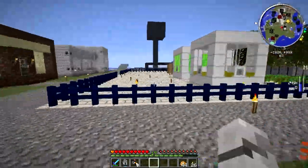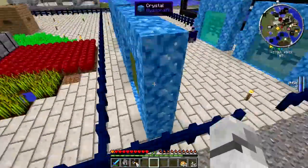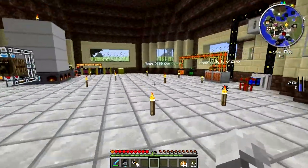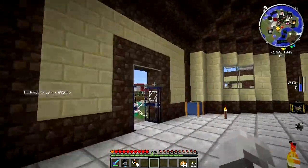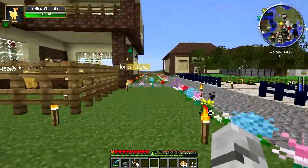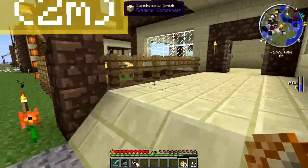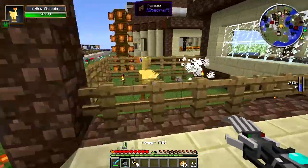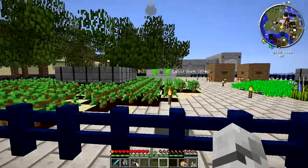I reckon the power's draining pretty hard — let's have a look. The thing about overclockers is they draw more power, as you'd expect. Yeah, the power's going down. So we need to get some more power generation — I think it might be time to look at wind. Time to not have chocobos in this pen though — go away, get out.